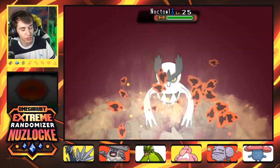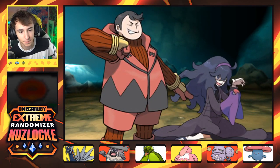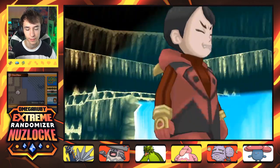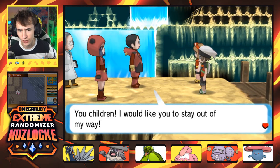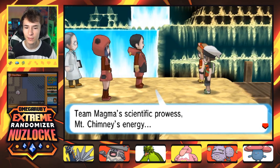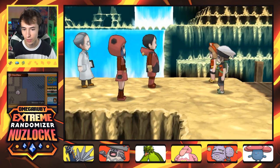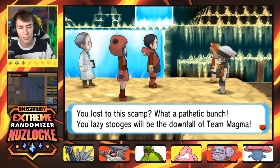Draco! Yeah, they just can't show seven Pokemon so obviously. There we go — an unexpected development. We did it, Supra. 'You children — I would like you to stay out of my way. Team Magma's scientific prowess, Mount Chimney's energy, and the hidden power of the meteorite — if we combine them all, a super ancient Pokemon.' You lost to this strategy — what a pathetic bunch.